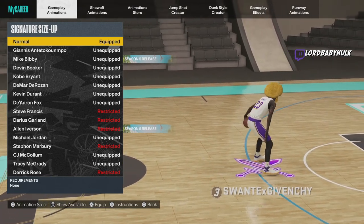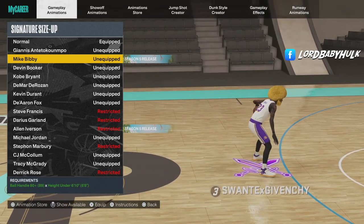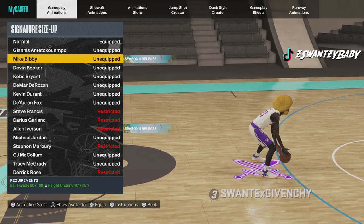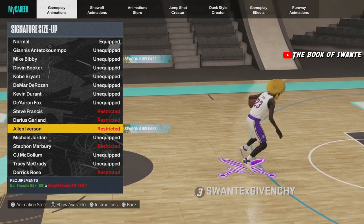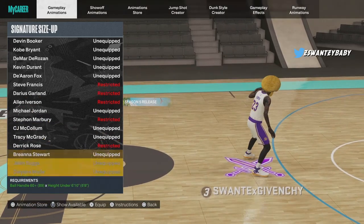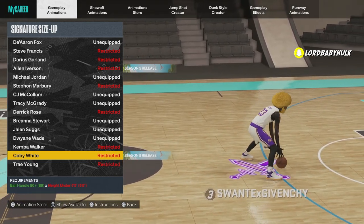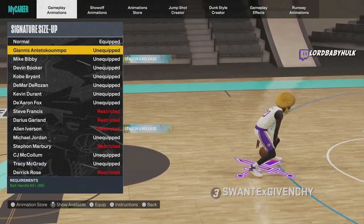This is for big builds. Mike Bibby is decent — your signature size up is okay. It's a delayed speed boost but you can dribble around quick with it, so it's kind of worthless. Allen Iverson — you can dribble around quick with it but it's like a delayed speed boost, so worthless. Coby White — I think I tried it, worthless. As a dribble god style it could be cool, but comp-wise worthless.